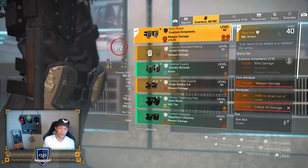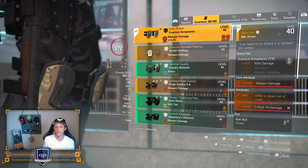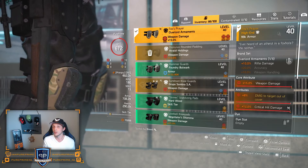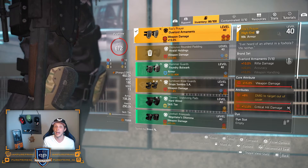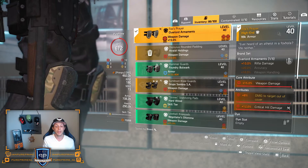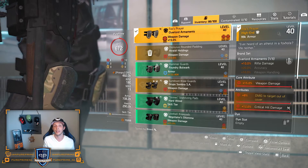Overlord is chosen for the damage to targets out of cover, and the 10% rifle damage for my M1A. If my skills aren't up to the task or enemies come close, I'd love to switch to the M1A and still do a lot of damage. The chest gives 15% weapon damage, 8% damage to target out of cover, and I rolled 12% critical hit damage on there.